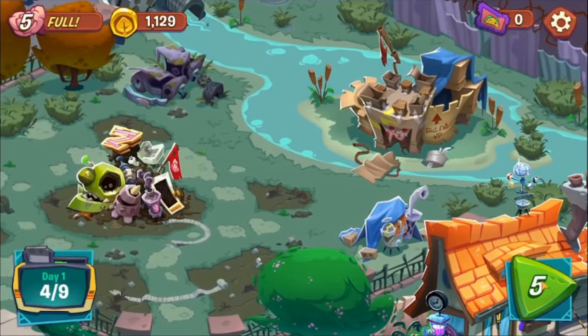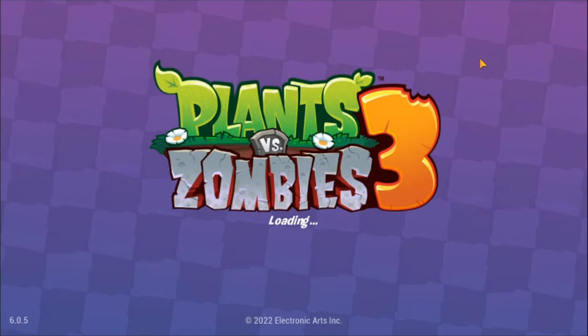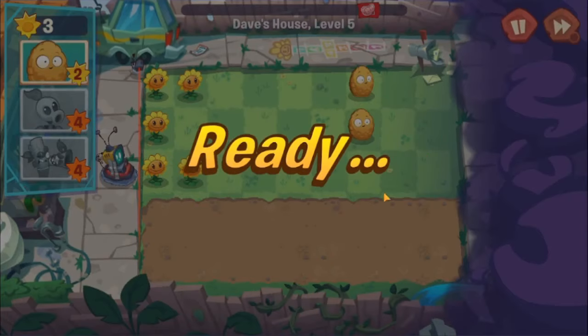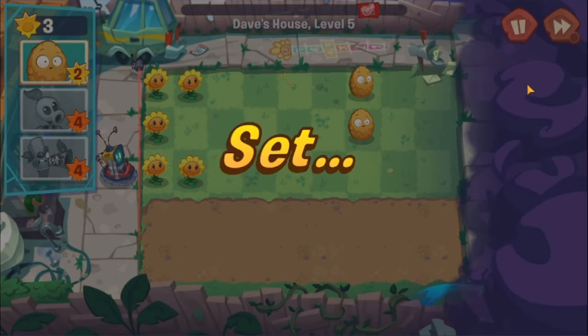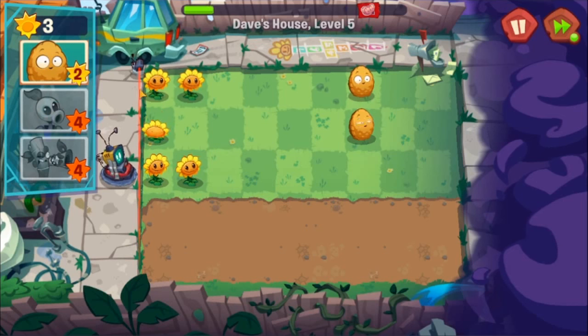Now we're continuing to level five. Something they improved in the second game and added to this game too is the speed boost, so you can make levels go by faster.